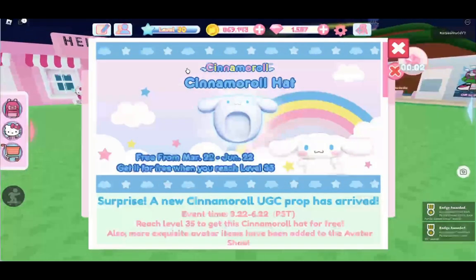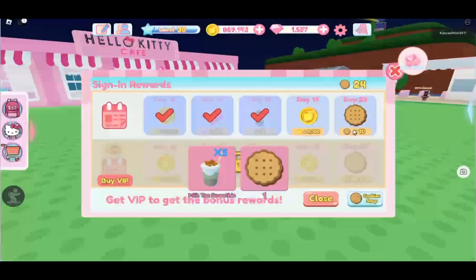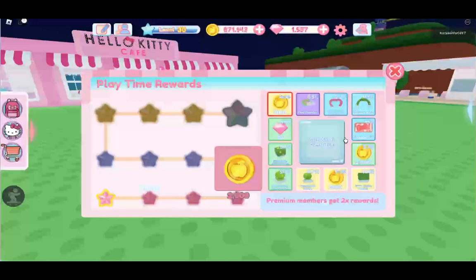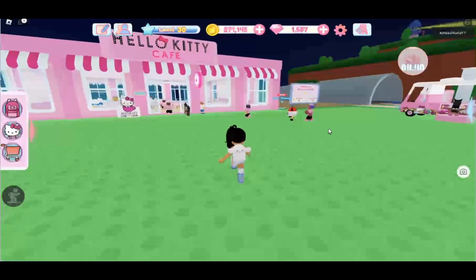You can get the cinnamon roll hat for free once you reach level 35, which is probably not going to be me. But we don't care about that — it's fine. Let's spin the wheel and see if I get something good. I've honestly never gotten gacha ticks. Probably a lot of people have, but my luck's not really that good.